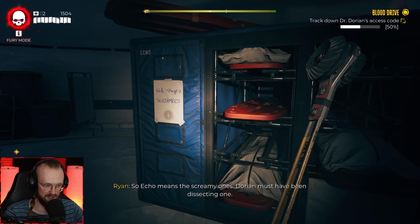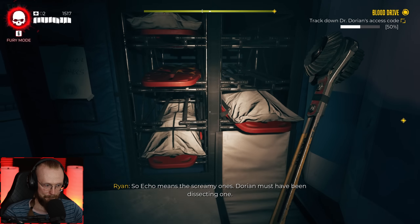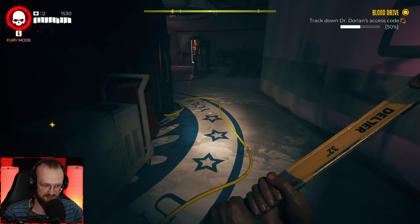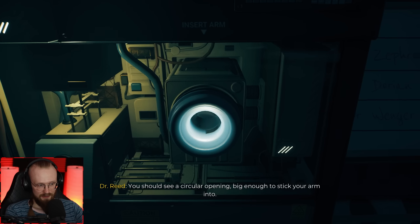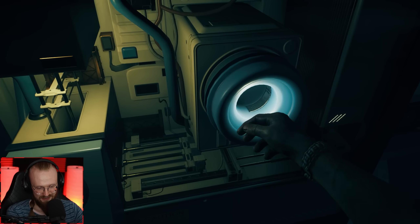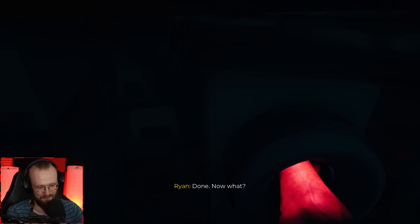Let's find Dorian — where's that specimen echo? Use the screamy ones — Dorian must have been dissecting one. We need to find a screamy zombie. Got his code. We got the code now, we just have to walk around. What do you want me to do with this thing? You should see a circular opening big enough to stick your arm into. I see it — stick your arm into it. I can hear zombies behind me. Done — now what? It's got my arm.